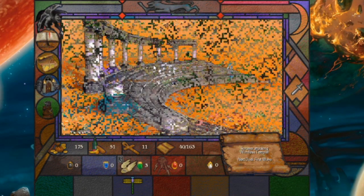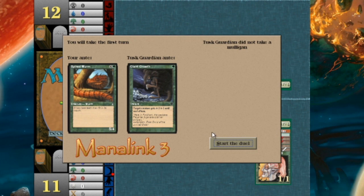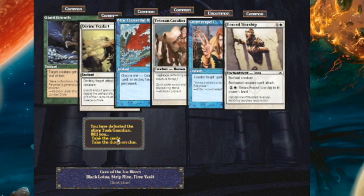I might as well pick up this Dragonfly spell while I'm here — I'm probably not coming back for a while. A Tusk Guardian wants to fight, but I have first strike. Thanks for the Giant Growth, homie.